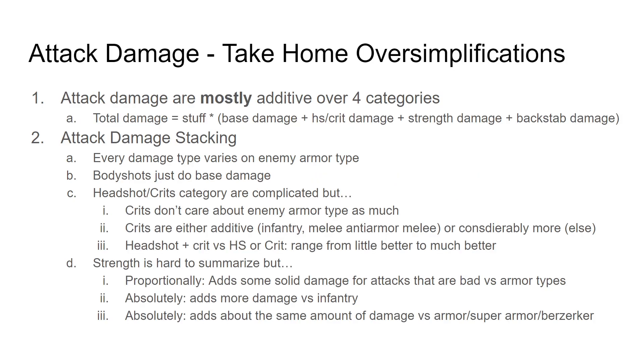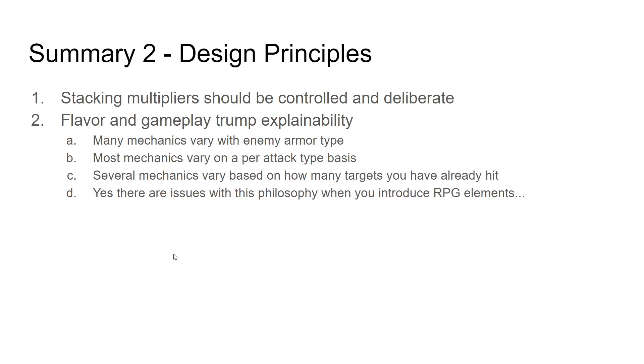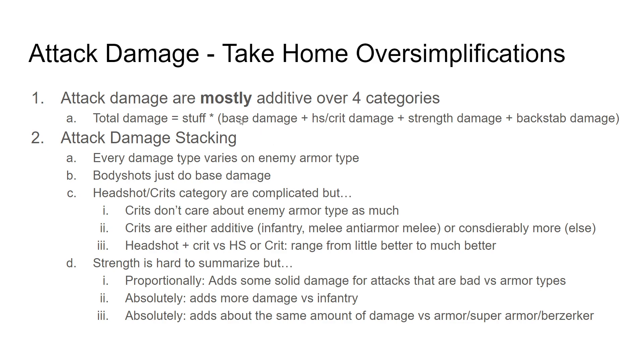Before you go, you probably should at least take this much home with you. Attack damage — that's level two — is where all the information about how the weapon is, strength potion, crits, headshots, and what kind of enemy you're hitting is incorporated. It's mostly additive. There is a base damage, which is just based on the type of attack, how many targets you've hit, and what kind of target you're hitting. Then there is a headshot/crit component, which is combined in an interesting way. There is a strength component, which is also used by shade, huntsman, and dwarf ranger ults. And just for the shade, there's actually a backstab component — and the backstab component is literally additive with the other three components. So if backstab adds five damage, critting and backstabbing, that backstab also adds five damage. That goes back to design principle one: limit stacking multipliers.